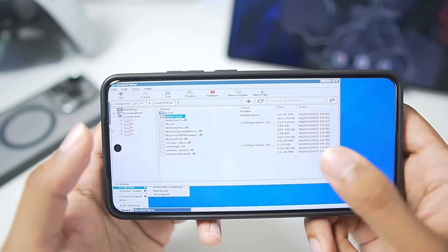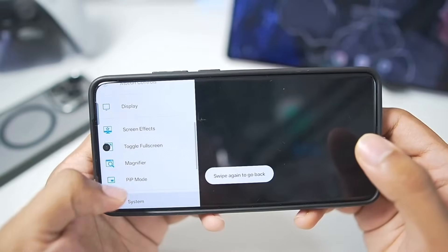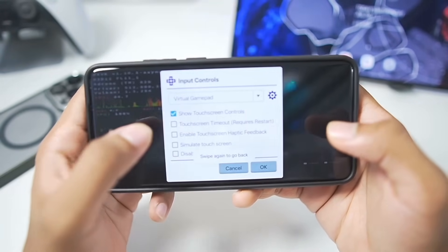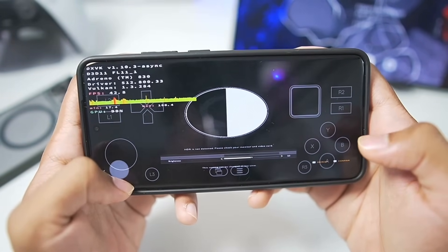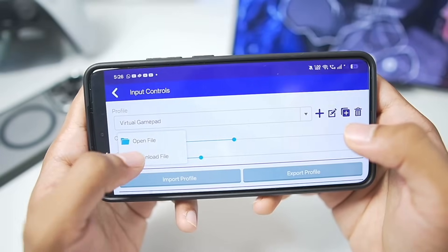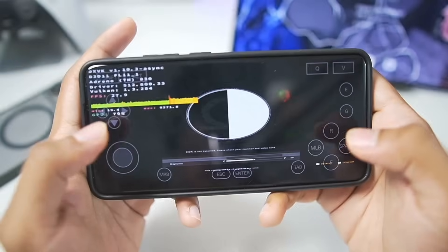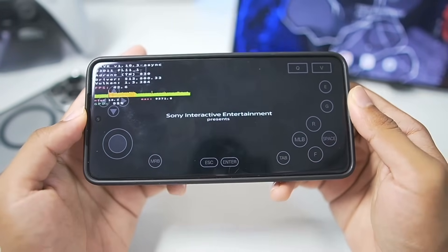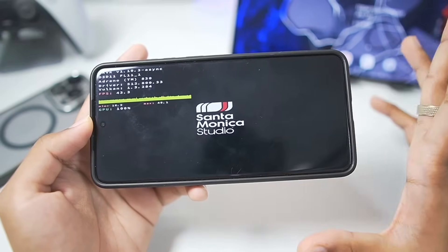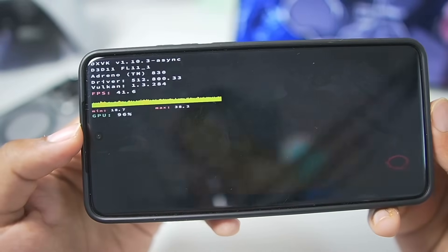Let's run God of War 2018 — a very high-end PC title — and see how well it works. Immediately the game has successfully booted in just a single click. We'll enable the virtual gamepad on-screen touch controls. After a small amount of freezing, the game has successfully started. There will be graphical issues as the Snapdragon 8 Elite processor I'm using does not have Mesa Turnip Adreno driver support, and the custom wrapper graphics driver does not provide the best graphics. Though I am most curious about the performance.